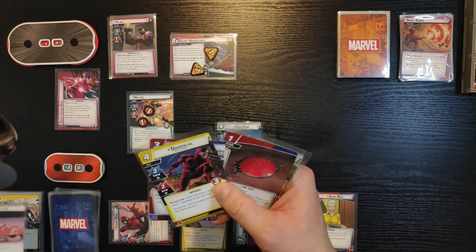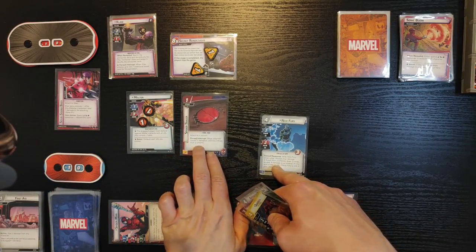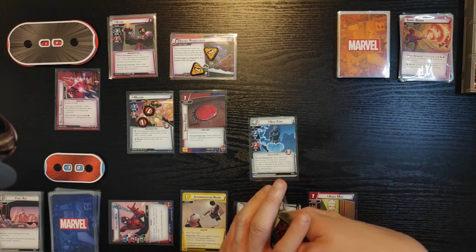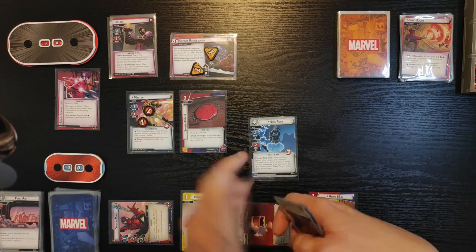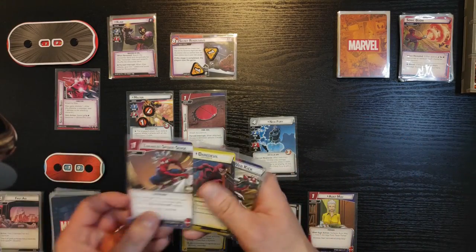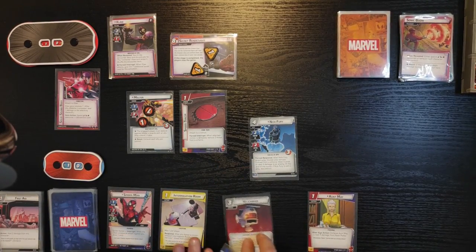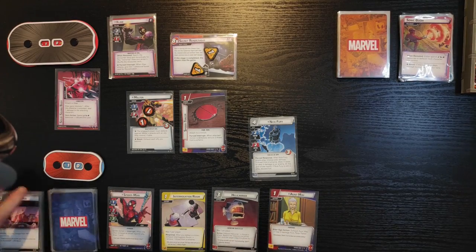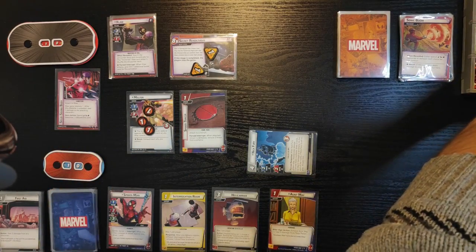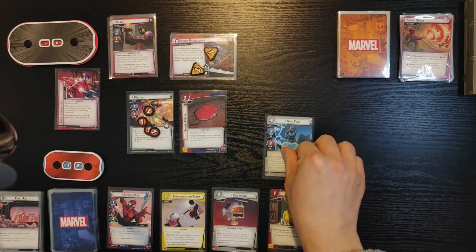I'm gonna use First Aid and play Spider Tracker — I can attach it to a minion. When the attached minion is defeated, I can remove three threats from a scheme. So I'm gonna attach it to Melter. I'm gonna draw back to five — Enhanced Spider-Sense and Energy. I'm gonna ready all my cards. Also Nick Fury attacked Melter for two points of damage.